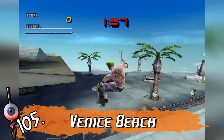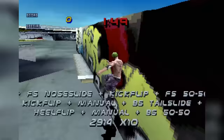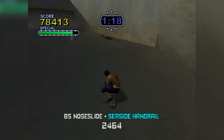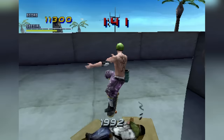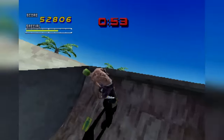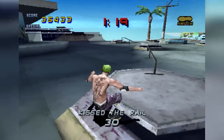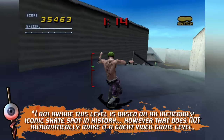Another Pro Skater 2 classic — Venice. Now, I'm sorry, but I really don't think this is a great level worthy of appearing as many times as it did across the series, while many other great levels only appeared once or twice. Yes, this is another incredibly memorable location thanks to Ollie the Magic Bum, the various rooftop segments, and transfer gaps, but the majority of space here is taken up with this wide plaza with next to nothing going on. Not bad, but I really don't understand why this level is held to such high regard.